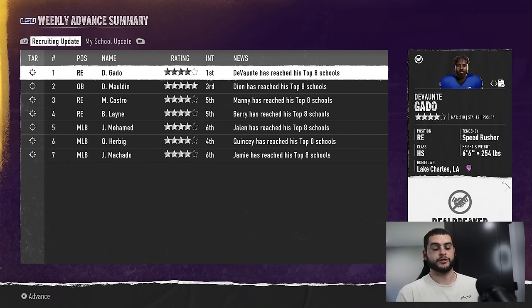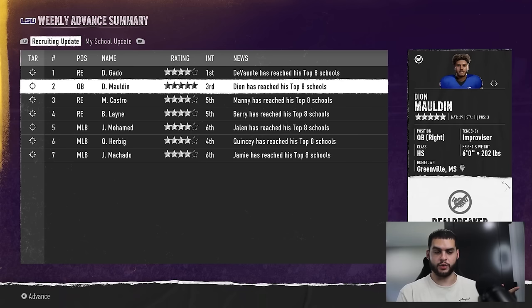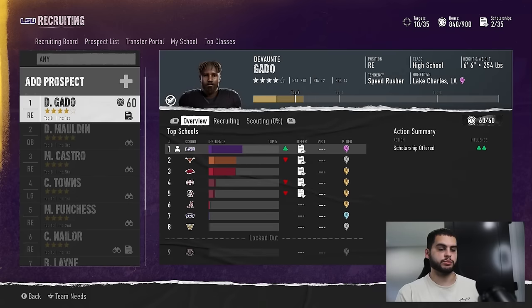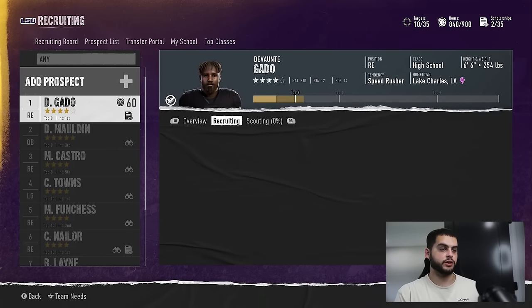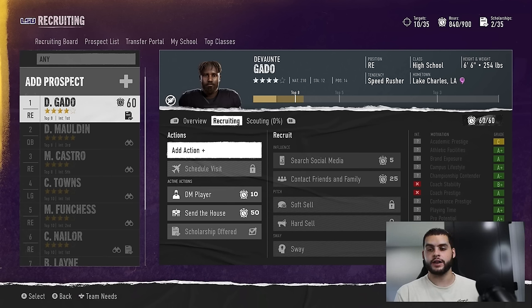After every week you advance, you will get a recruiting update which shows you what has changed that week. For instance, Gatto has reached his top eight schools, as well as the rest of the people on my board. This is important to monitor — it'll tell you they've committed, they went another way, they've locked you out based on deal breakers, or they're just making progress. At top eight you still can't make the hard pitch. After making the offer and tossing on the 60 points — send the house and DM the player — we've gotten quite the lead. As we see the board now, coaching stability and prestige is blocked, but camp proximity to home has opened up as a discovered motivation.